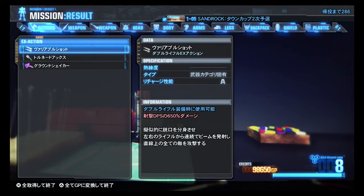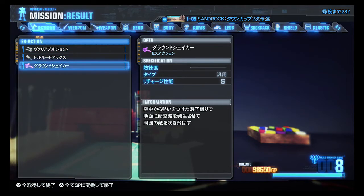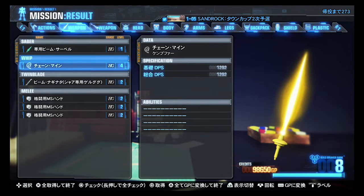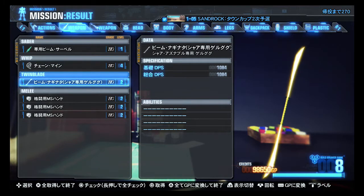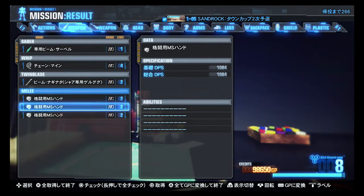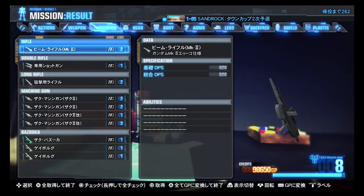And learned EX actions: Variable Shot, which I'm pretty sure is the double rifle super; Tornado Axe; and Ground Shaker, which I think is because I kept using the tackle. Got a Gan's Beam Saber level 1, level 4 Chain Mines, Shar's Beam Naginata level 2, and three level 2 MS hands — I'll probably feed them to my existing level 2 MS hand to level it up.